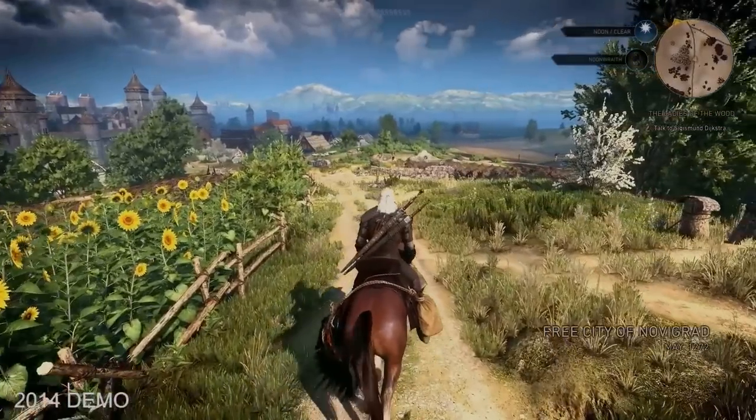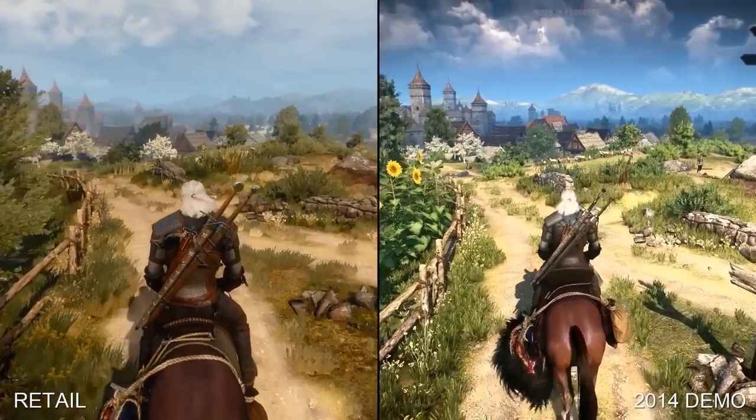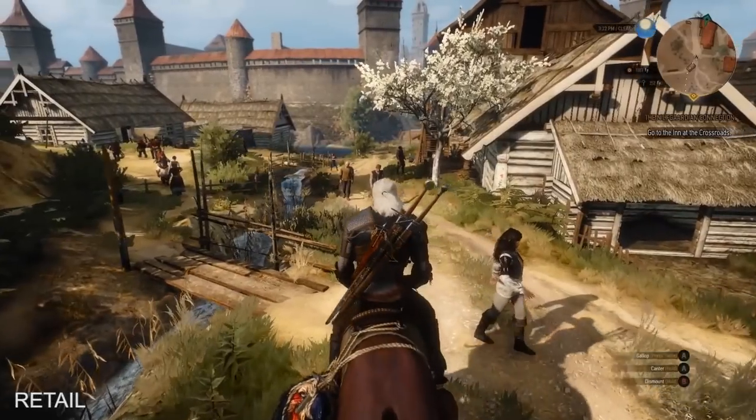In the final retail release, the lighting became flatter, duller, missing the saturation we had before. Assets were changed as well for the worse, and we got lower resolution floor textures, brickwork and draw distances were ranging across the city as well.